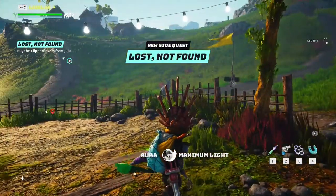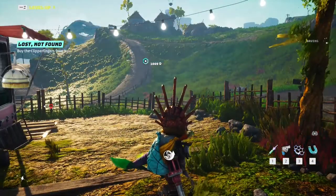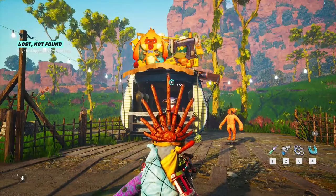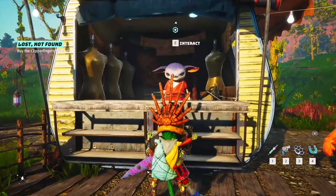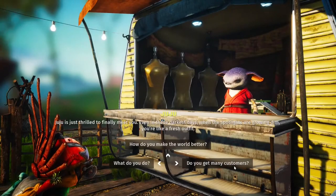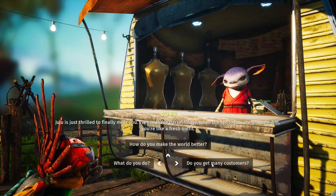We need to travel to another character. It's located right here — Juju. She will also give us a quest. Juju is just thrilled to finally meet you, even in these darkest days.